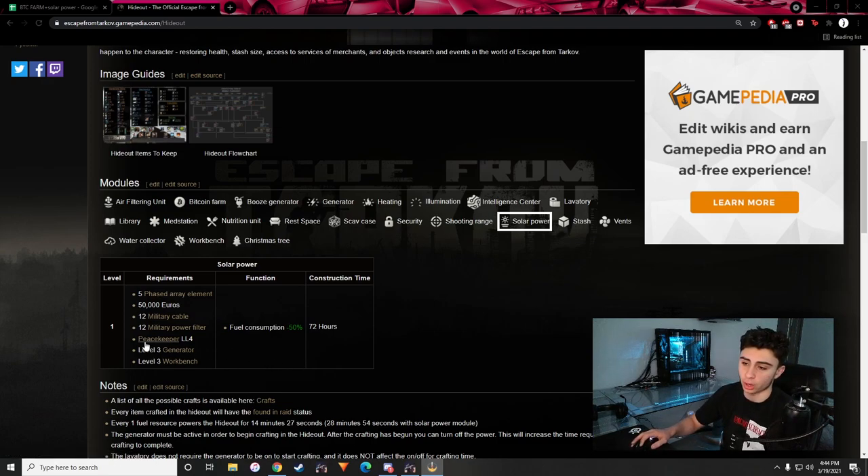I'm not going to be going over Peacekeeper level four, level three generator, and level three workbench because those are independent things you should probably be getting yourself for the game either way. If you don't have these, then you unfortunately can't get solar power. It would just take way too long because I'd have to go into each of the hideout components since they all branch out into different areas.